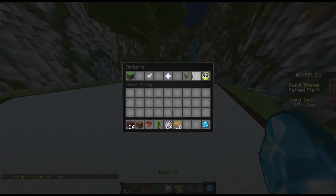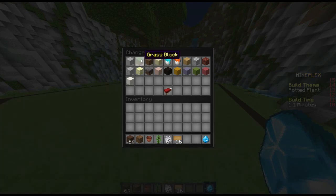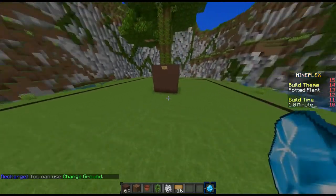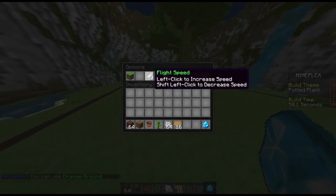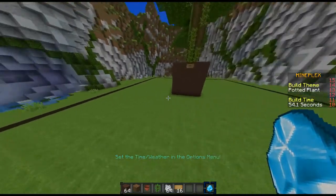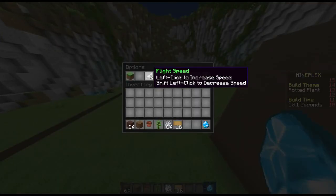Yeah, particles. Let's make the ground - turn some ground into grass. Light speed! Oh, I didn't even know you could do that. I right-clicked, why did it increase it more? Oh, shift left click.